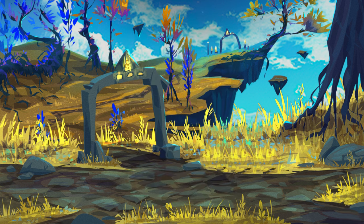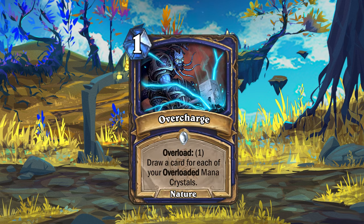Shaman gets the one-mana nature spell Overcharge. This spell will Overload for 1 and then draw a card for each of your overloaded mana crystals.